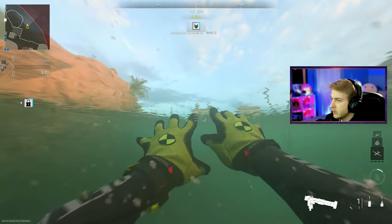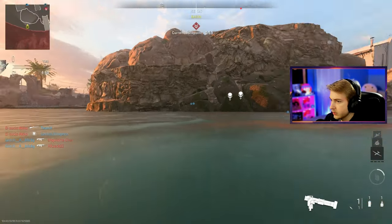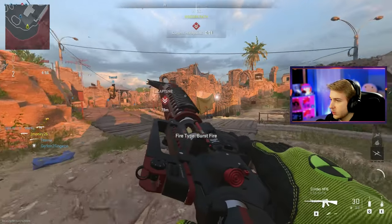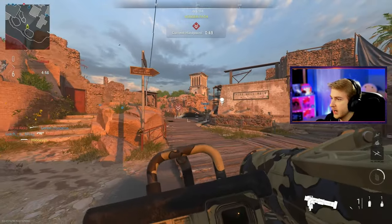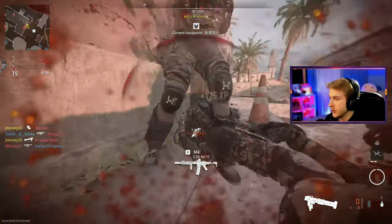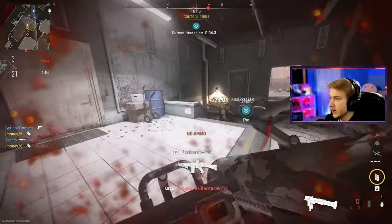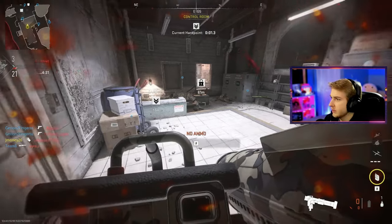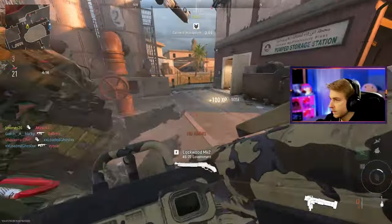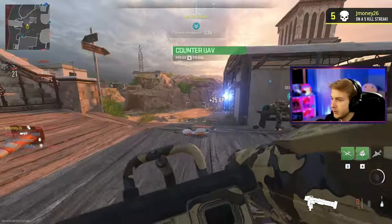Actually, this might be a good map for this — I can kind of just float out in the water and maybe get some kills like this. There's a guy right there thinking the same thing. He swam after me and knifed me — that's kind of crazy, he's like a shark. But that still isn't a bad idea. Let's go — eat that. Now let's get another kill right here. That's another double, baby. This swimming is overpowered. We're on a bloodthirsty right now, and a quick little counter UAV too — try to find me swimming in the ocean.